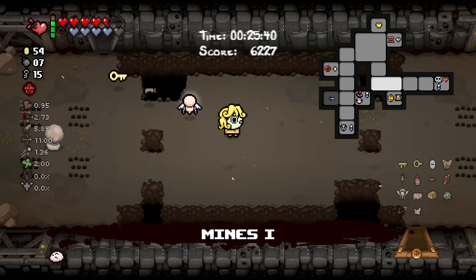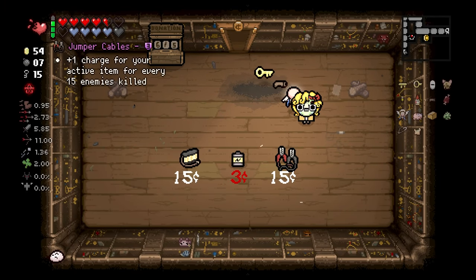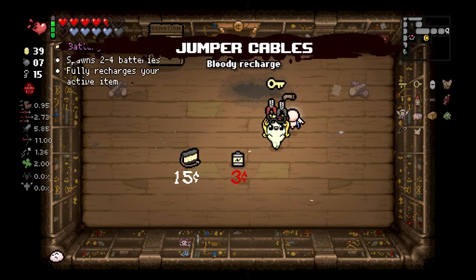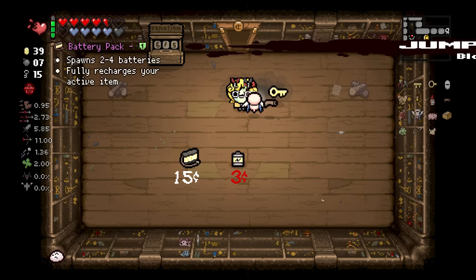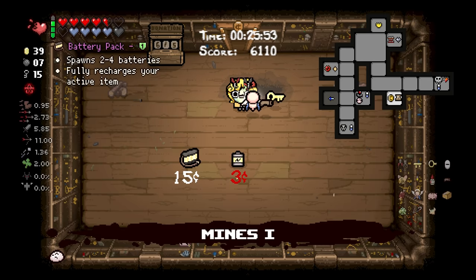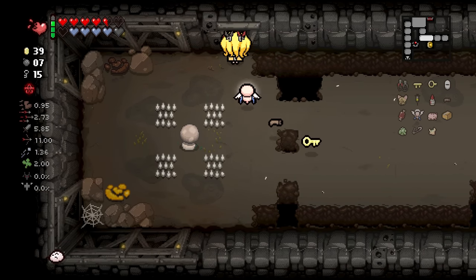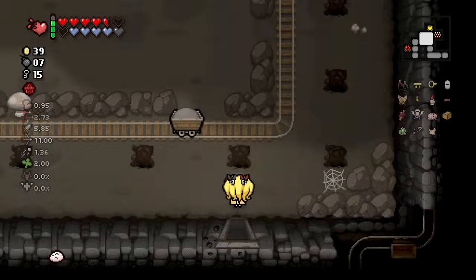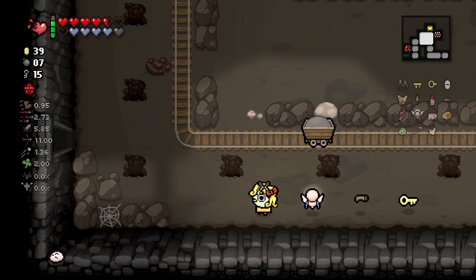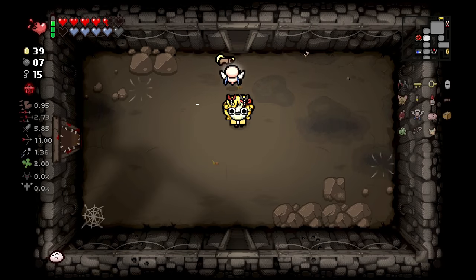I think we are basically good - let's go fill up our soul heart. And we're a black heart with the soul heart. Is there anything else in the shop? We got lots of money. I guess we'll buy this. And next floor we'll dump all of our money into the donation machine. Oh, I didn't go grab my other full health pill - we gotta go back. No, that sucks. It's all the way at the back.